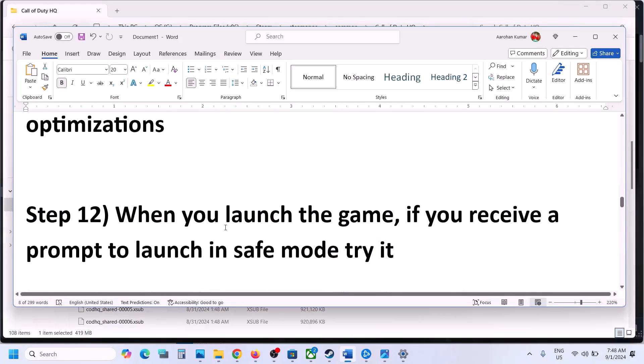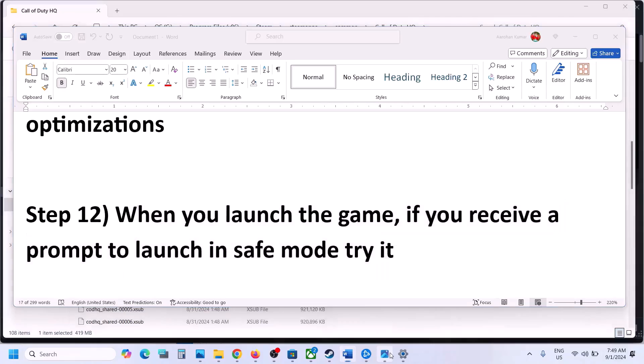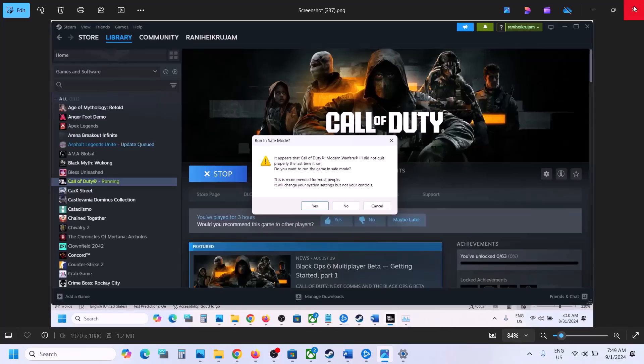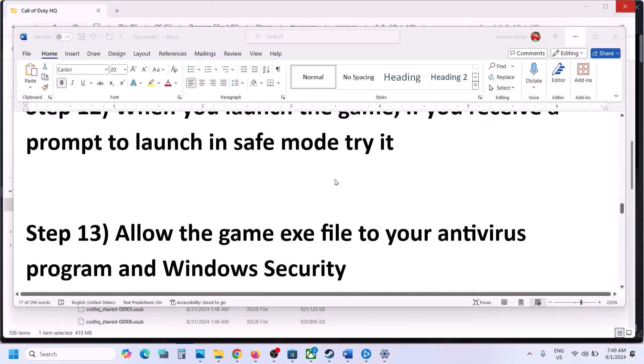When you launch the game, if you receive a prompt asking to run in safe mode, click Yes and try launching the game in safe mode — sometimes it works.